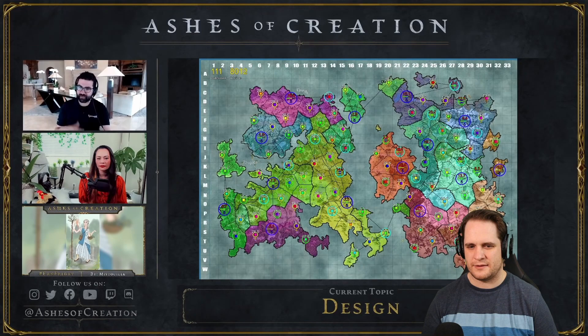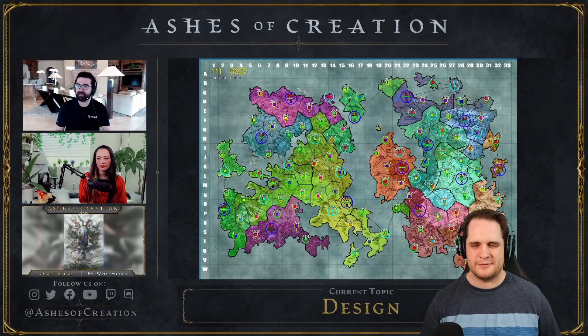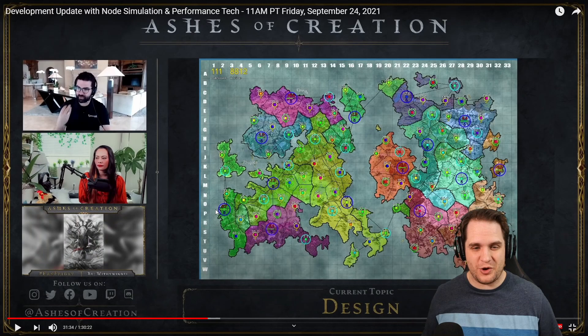This also simulates sieges, it also simulates events, so each of these nodes will have a health ticker. When that health ticker is impacted, it'll stop gaining power. This is complex — no wonder they say the node system is the biggest thing they're revolutionizing in the game.